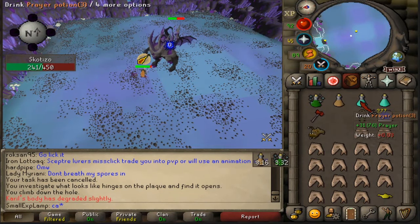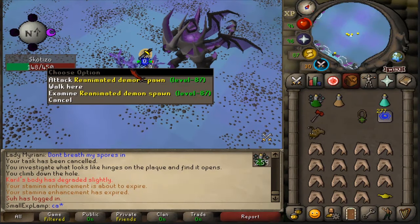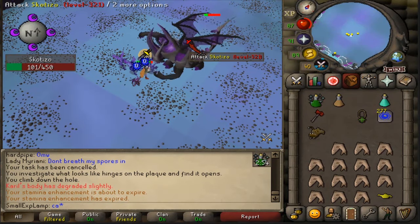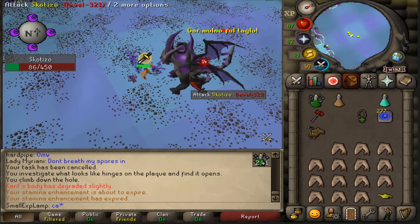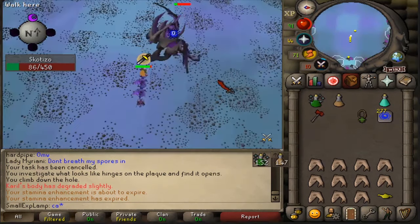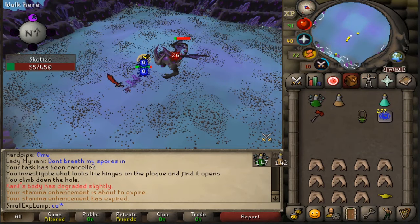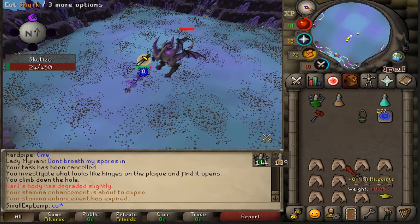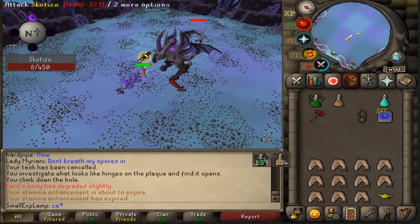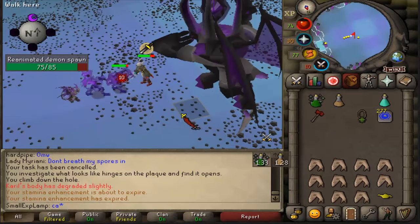I don't know why you'd need to rush Skotizo kills early in an account. The demons or whatever Skotizo spawns in don't really do any damage, so you don't have to worry about that. I bring Anglerfish in my inventory — usually I'd eat it before going in to be overhealed, but I had forgotten. It's really as simple as knocking down the pillars whenever they pop up and praying melee up close, mage when away. The kills come pretty easy — I've had kills on my Hardcore where I tear through without having to kill any pillars.